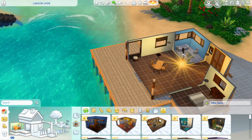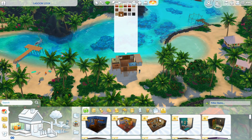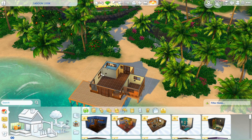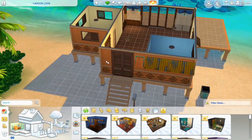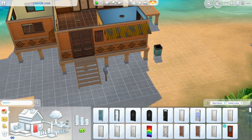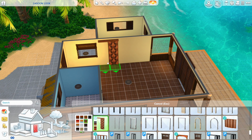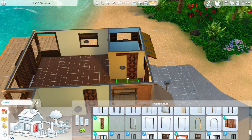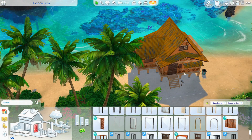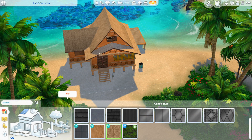Hello everybody and welcome back to another speed build, or actually a speed reno. Today we are working on Lagoon Look, and this is in Sulani. Whenever I upload it to the gallery you are going to need custom content on, as well as the packs — I am using Island Living as well as Tiny Living, and base game of course.